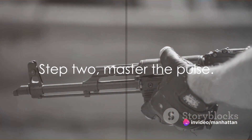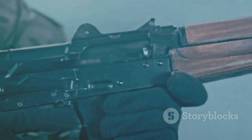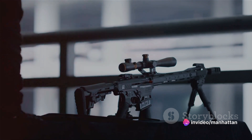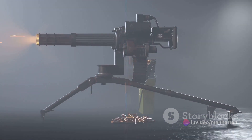Step 2: Master the pulse. The Titan Pulse has a unique firing mechanism. Instead of bullets, it fires energy pulses. Each pulse takes time to charge, so timing your shots is crucial. Step 3: Use your range. The Titan Pulse can hit targets at a distance, but it's most effective at mid-range. Use this to your advantage and keep your enemies at arm's length.